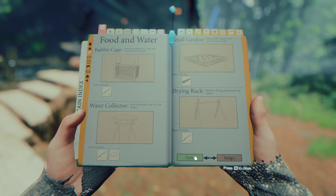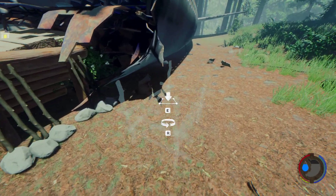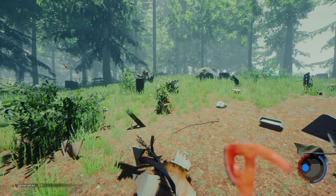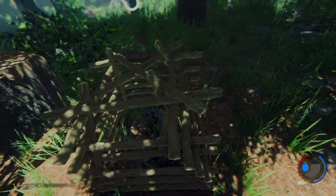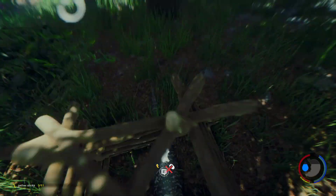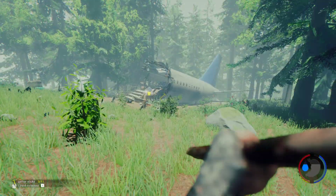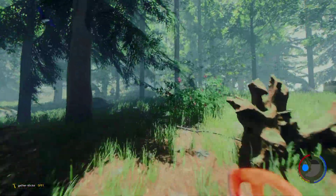I want to build a rabbit cage because we're going to catch a lot of rabbits with these traps, so we can put them in the cages and they will hopefully breed. As usual we need more sticks. Another lizard in that trap — we hit the trap that time. No matter, we'll be able to repair it. Just need to build a repair tool: it's two sticks, one rock, two cloth and ten tree sap. You get tree sap from either a tree sap holder or cutting trees down.